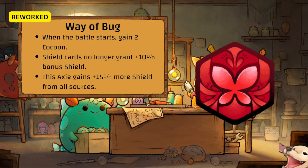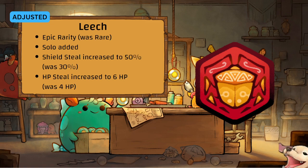That 15 percent might also apply to the Cocoon shield — a very interesting Rare rune. Leech has been adjusted — it's now Epic, Solo has been added, shield steal increased to 50 percent. It now leeches 6 HP from all opponent axes. Sustained teams will basically auto-surrender to this.